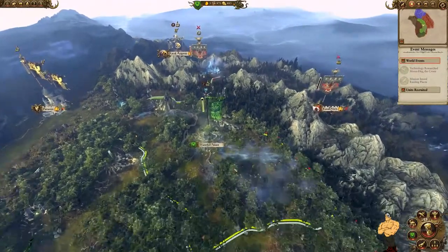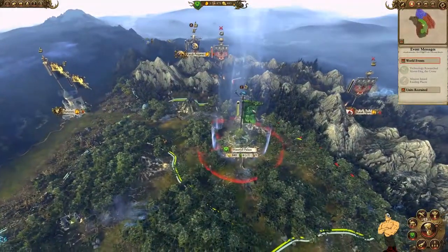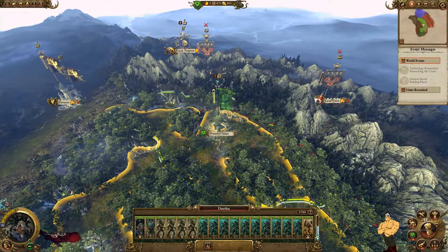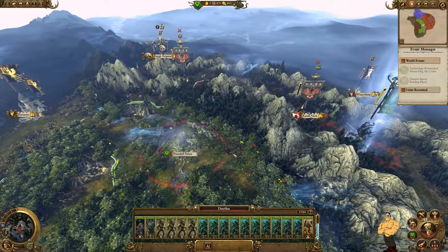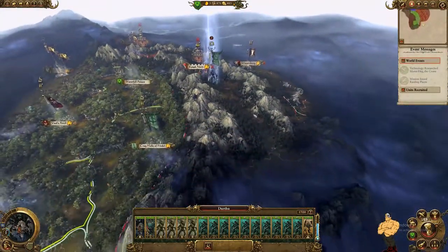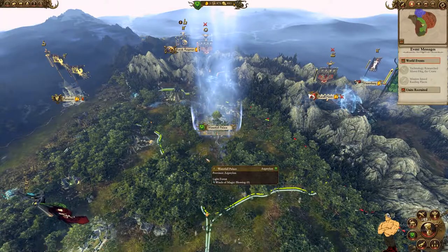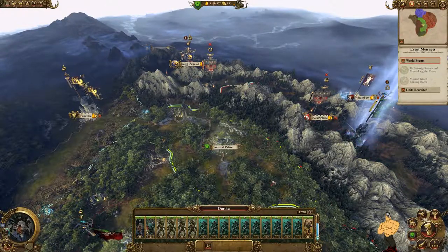We're on turn five now. The dwarves have built up a large army but moved away to attack Karak as Garaz, which means we can world roots underneath and attack Karak Norn. It's important to embed your Branch Wraith on turn four so you can world roots on turn five. We're going to world roots in, drop back, and spend the next five turns attacking, claiming this territory, and getting rid of the dwarves to secure lots of amber for Oak of Ages upgrades.